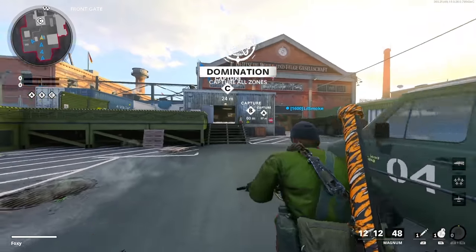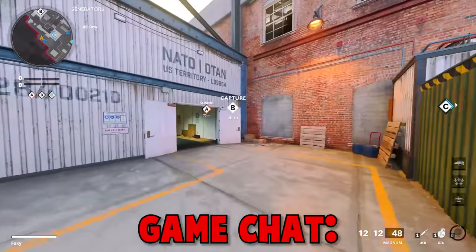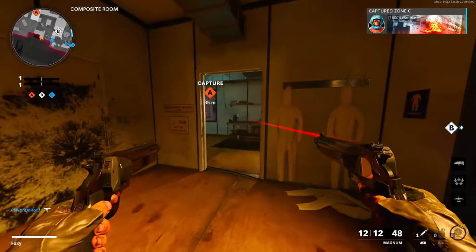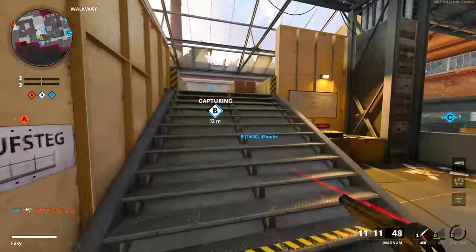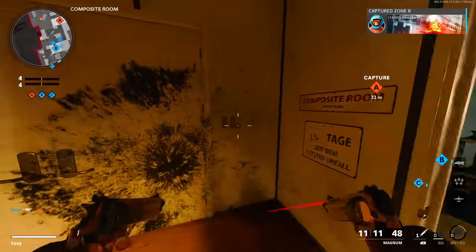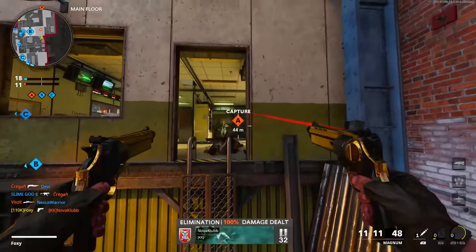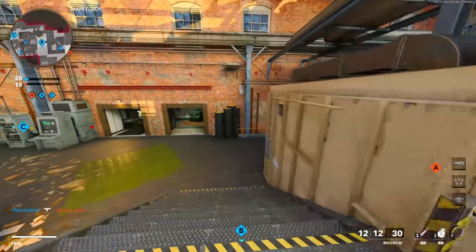Also before I say anything else, the laser sight is glitched. The laser sight on this is bugged for whatever reason right now, I don't know why. It just is. I'm pretty sure they're going to end up fixing it eventually. But get the dual wield attachment at level 35 — that's how you get this. A lot of people are asking me how I got them, and that's just how. Attachments are down in the description below if you guys want to know what I'm running on this gun.